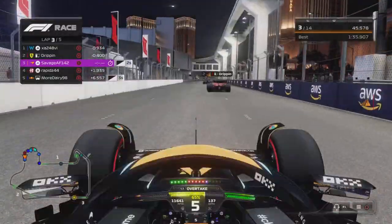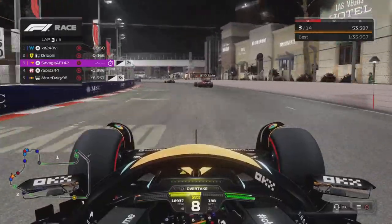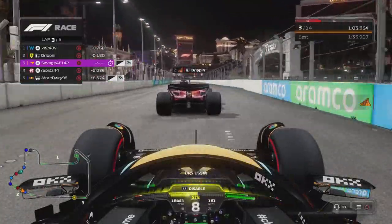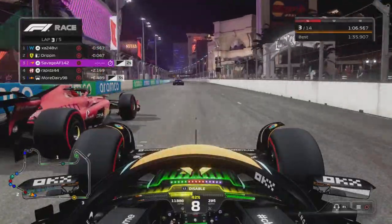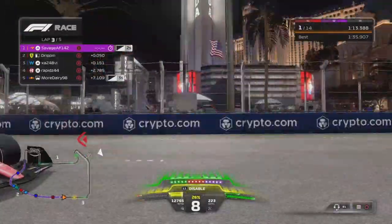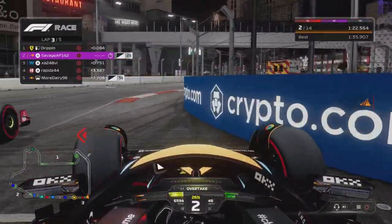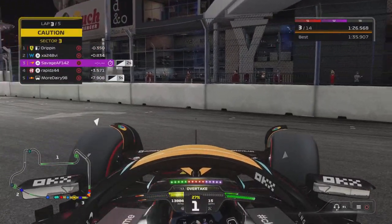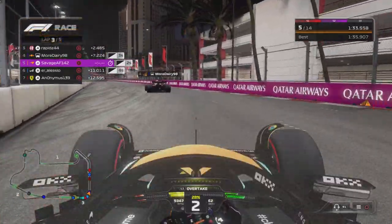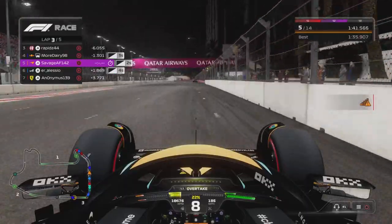Honestly, that section is hell. But there's a possibility of a massive move to P1 because we're going to get slipstream on both these guys with DRS, eight tenths back from the Williams. We get past the Ferrari and past the Williams — we're down the straight at 222 miles per hour in a drag race with the Ferrari. He brakes a bit later, runs us off track, we hit the back of him and get clobbered by the Williams.